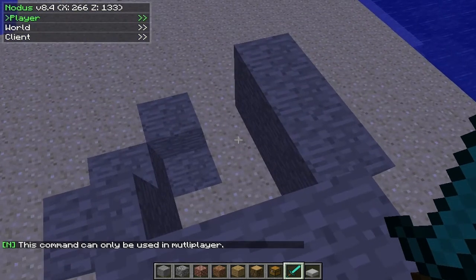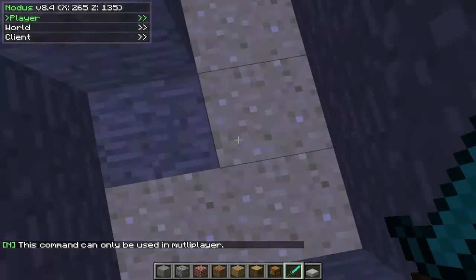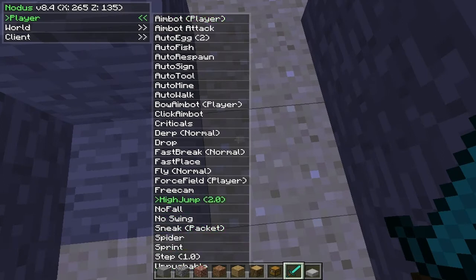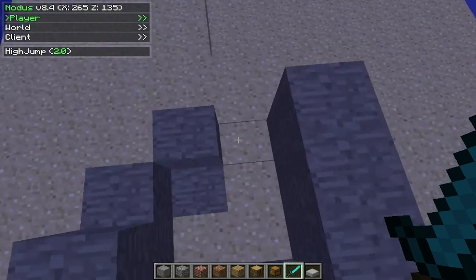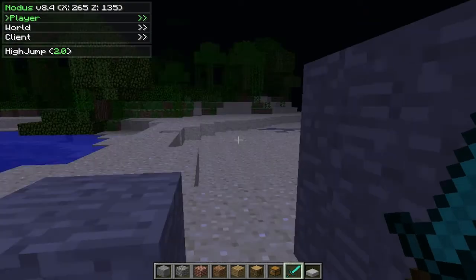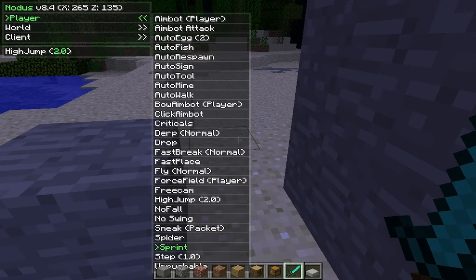There's no fall — this only works in singleplayer — but any distance you fall from, you take no damage. That's very useful. There's high jump: you jump two times higher. You can change it so you jump like 100 feet, but then you'll start taking damage. As long as you jump this high, you don't get damage.